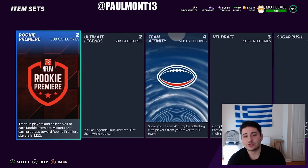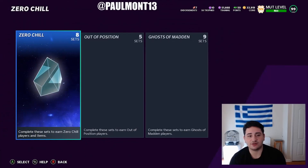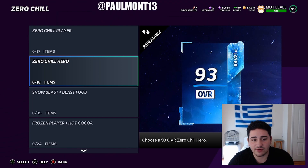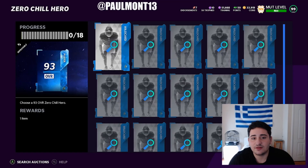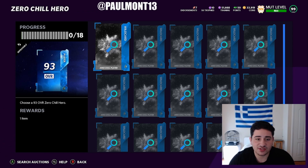Let's go over to Sets, then the Archive, and go over to Zero Chill. Forget out of position, forget Ghost of Madden — go into Zero Chill. Go over to Zero Chill Hero. You choose a 93 overall Zero Chill Hero — key word: choose. It is not NAT. Nowhere does it say it's NAT. And you need 87 to 89 overalls — six of them — which is not hard.